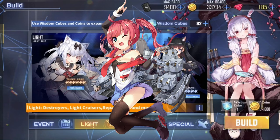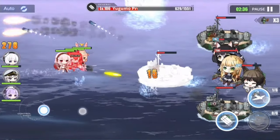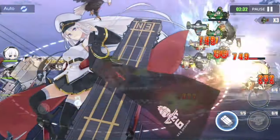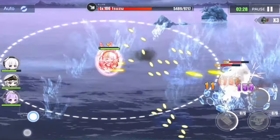You are more likely to get San Diego instead of her when you are doing light build. Stats-wise, Benson is not really the best ship, especially considering she is only a rare ship — and normally, the lower the rarity of the ship, the lower their stats are.